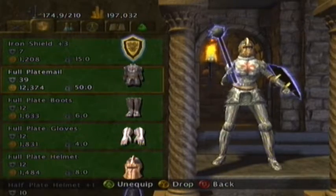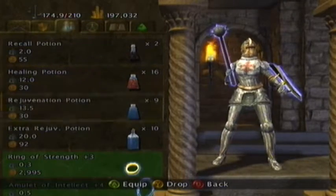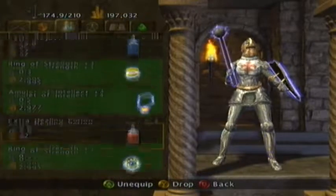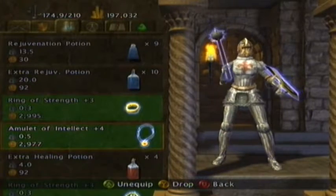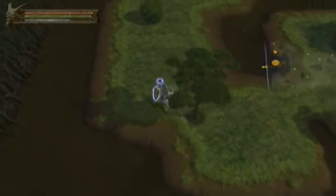Weight of 50, quite bad though. I have two rings of strength plus 3 in order to compensate for the weight of the plate armor, and an amulet of intellect plus 4. So I'm pretty much kitted out in a really good way.